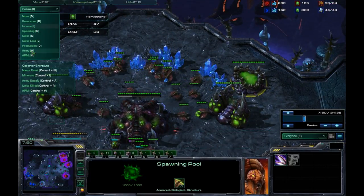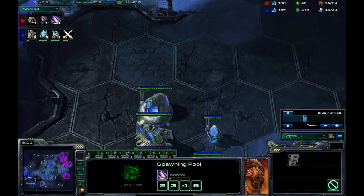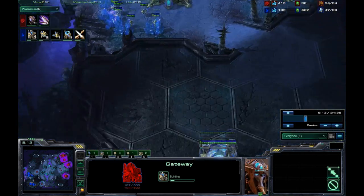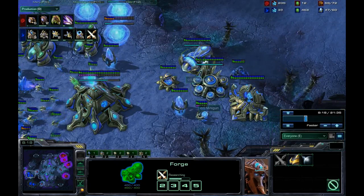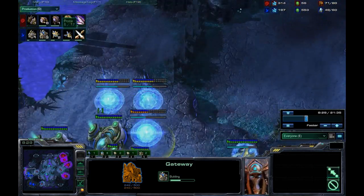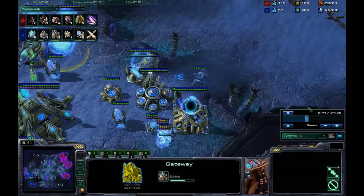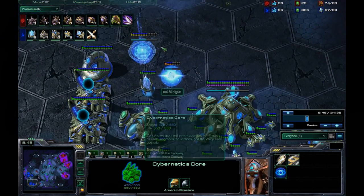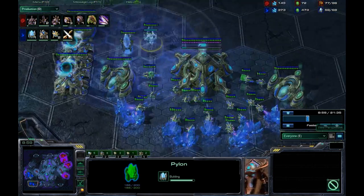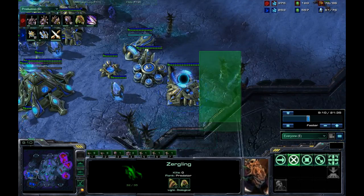We can see the Protoss player going for plus one attack upgrade and getting his warp gates. And — oh, I thought that was another gateway — it's a Robotics Facility. So he's either going to go for Colossus right away or Immortals. Five gateways total. He may be using this build to secure a third so he can safely get that as well. It looks like he's going to try a sentry cross, putting that down right now. Actually he could just go around — I think he just realized that and will most likely cancel the sentry cross.